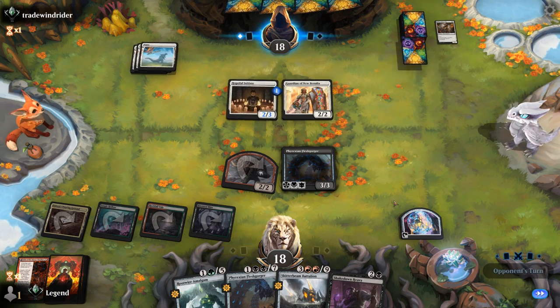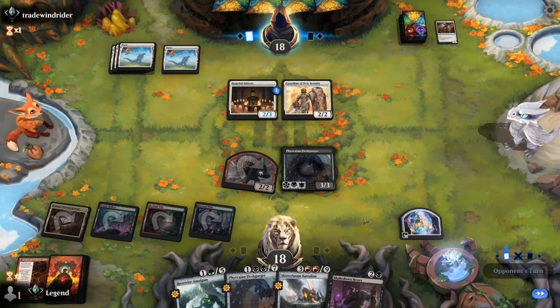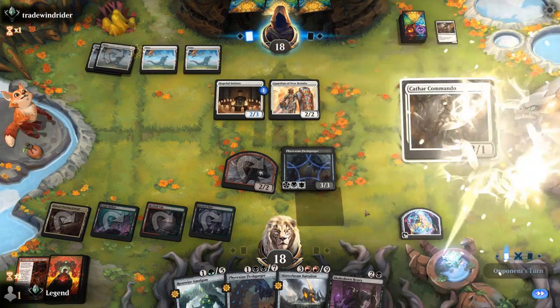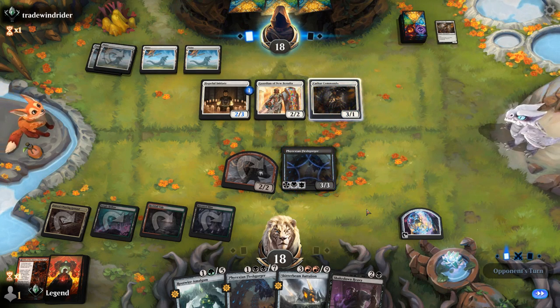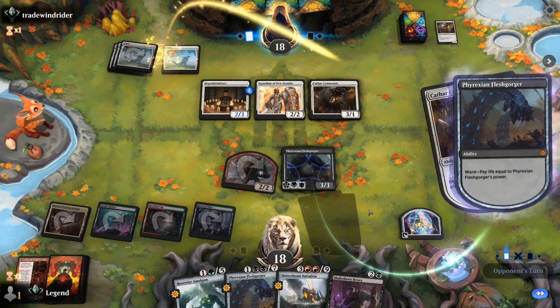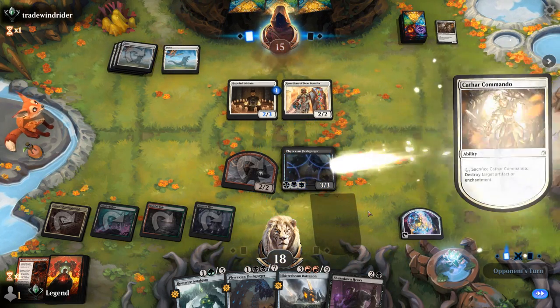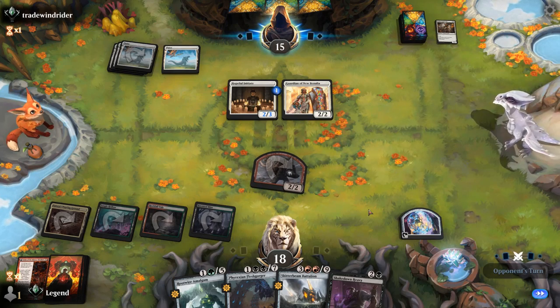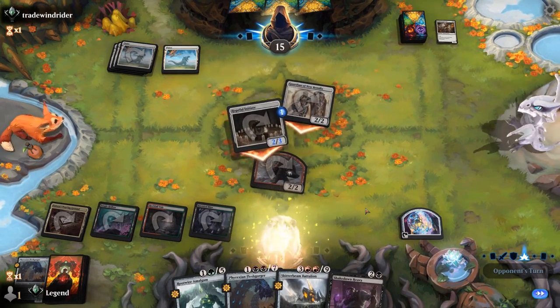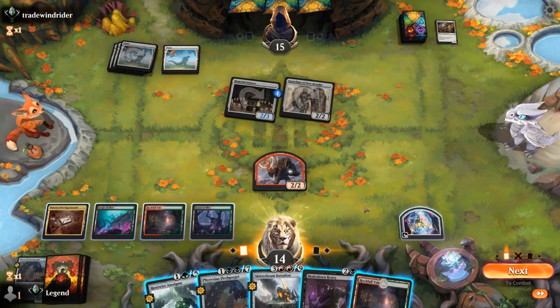We're building up our mana nicely, got some heavy hitters in hand, and we're ready for a Fight Rigging if we draw it. It's going to be another Cathar Commando — could destroy the Fleshgorger as well. They're going to go for it right away, still costing them 3 life at least. Take 4. Happy to attack with the Shaman.